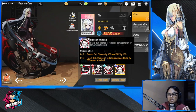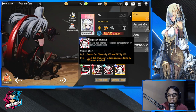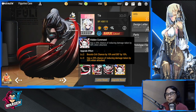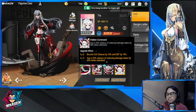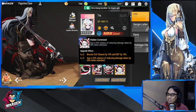Her special skill, 'Hidden Command,' has a 25% chance of reducing damage taken by 50% when attacked. Level two boosts crit chance and defense by 10%. There's a lot going on in her kit overall.